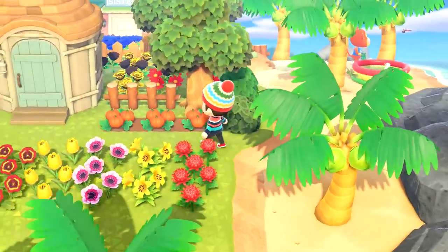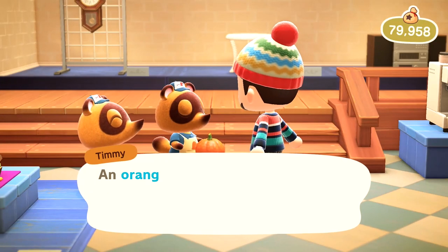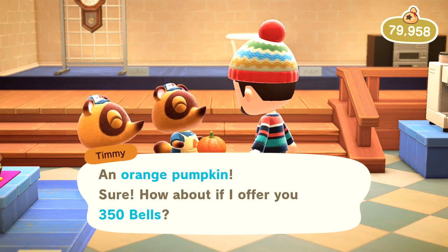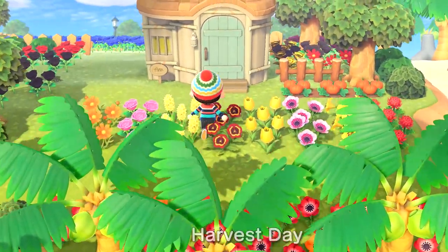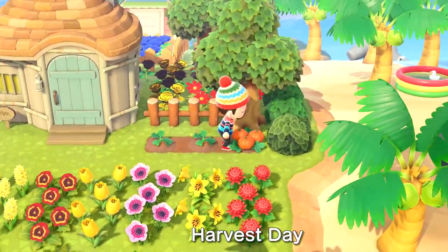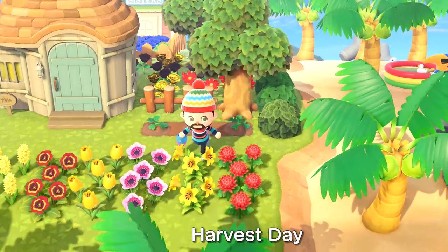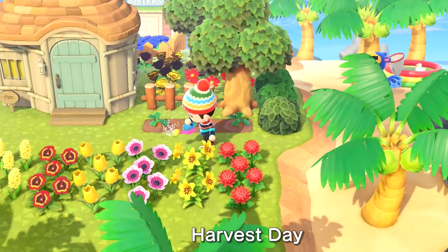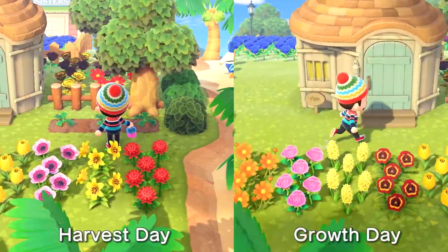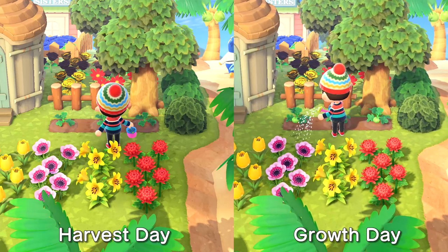Now let's talk about farming pumpkins. Each pumpkin sells for 350 bells regardless of colour, and each plant can produce a maximum of 3 pumpkins. We won't know the full details about other farm crops like wheat and sugarcane yet, but it's likely to work the same way. In order to get the maximum of 3 pumpkins, you'll have to water the plants the day you harvest them and again the following day. Then the day after that you'll be ready to pluck them and sell the 3 pumpkins for 1,050 bells every 2 days, or 525 bells per day per plant.